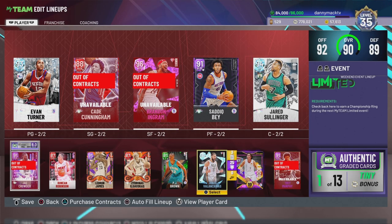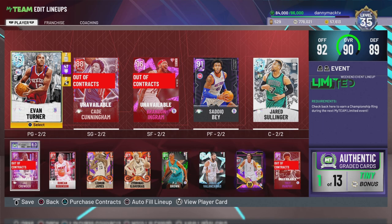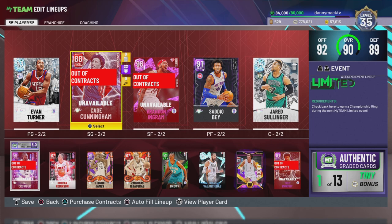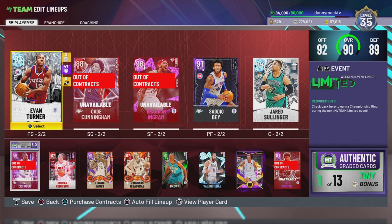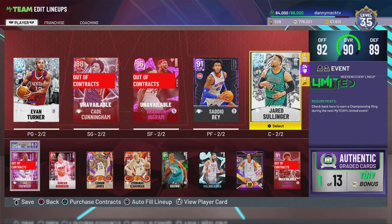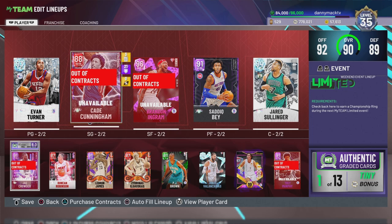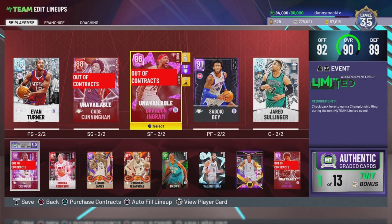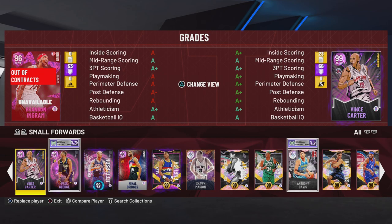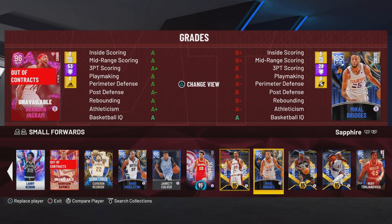So we go with Sadiq Bey and Cade Cunningham. We got the amethyst Evan Turner, the rubies Sullinger and Bey, the sapphires Kate Cunningham and Jonathan Isaac. I love the Jonathan Isaac card — I already got a badge now, but even if I didn't, that's still one of the best.